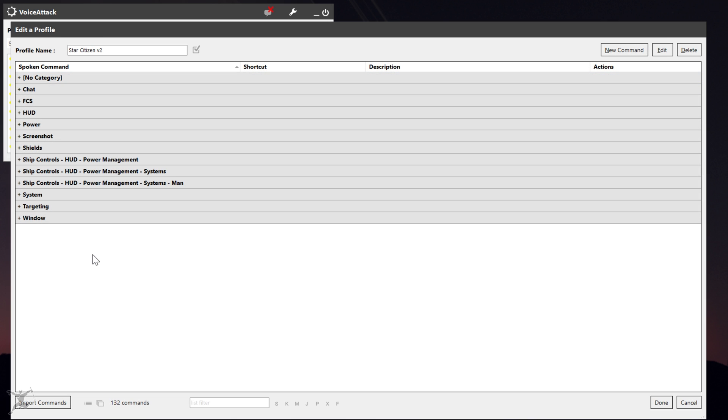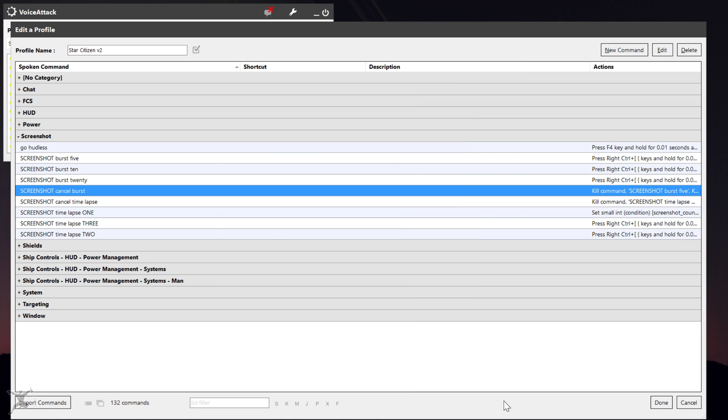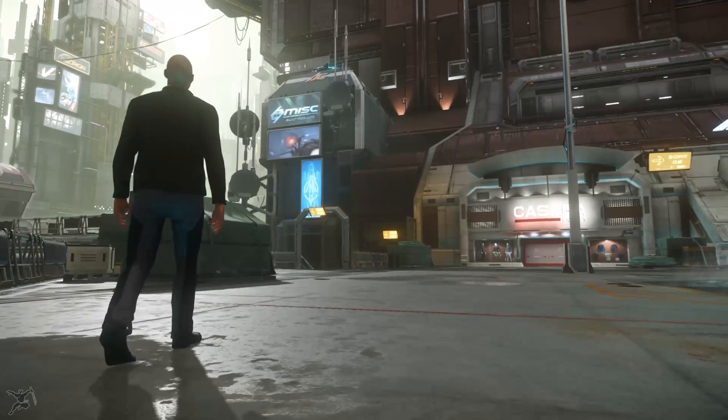And that's it! I have also added commands for screenshot burst 20 and screenshot burst 5, so that I would have shorter and longer bursts depending on my needs. You could add any additional commands like that to the screenshot burst cancel command, so that one cancel command will kill all burst commands. Depending on what resolution you're playing in, what sort of GPU and CPU you have, and how fast your hard drive write speeds are, saving all the burst screenshots can actually take a fair amount of time.